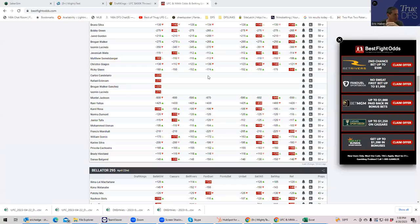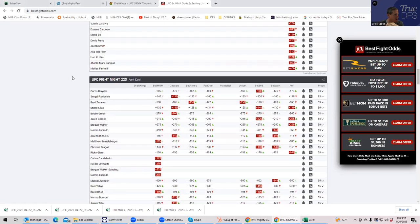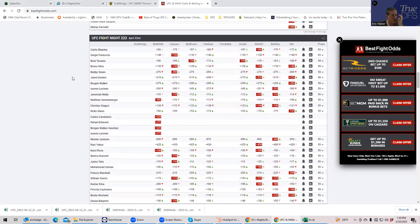Hey everybody, this is Sheets, and I'm going to be going over this weekend's UFC card — UFC Fight Night at the Apex in Las Vegas. Unfortunately, it's been reduced to a 12-fight card, but the good news is these 12 fights do carry quite a bit of upside. So you are going to be able to build some kind of high-scoring lineups.